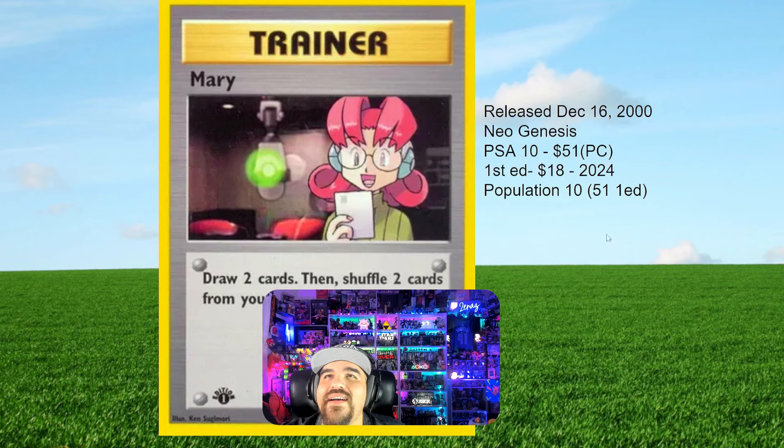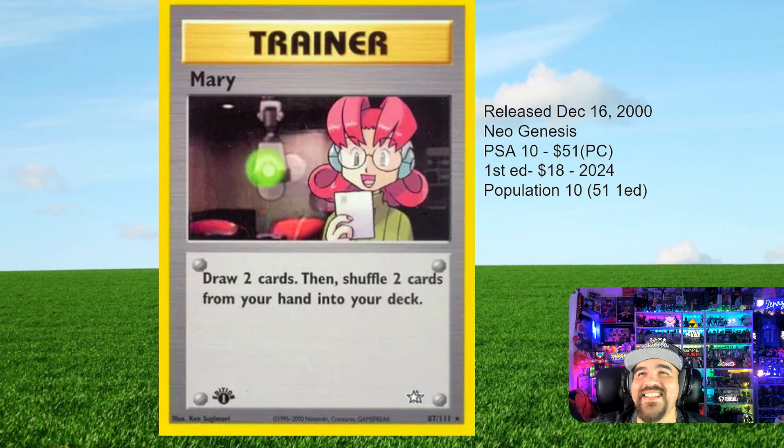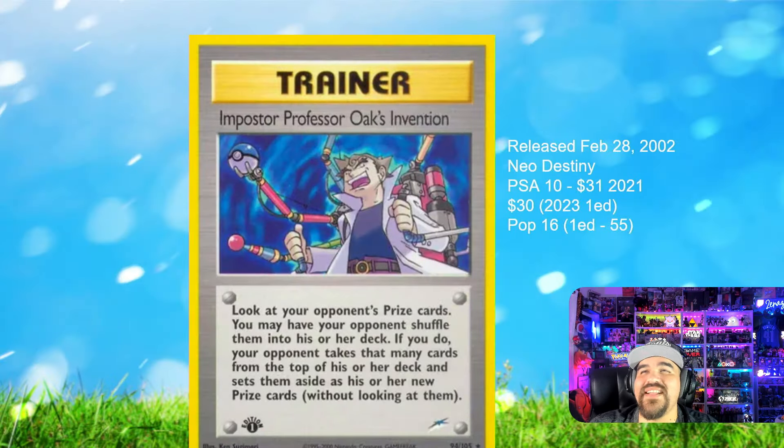We have Mary — this was a little tough, I'm not gonna lie. I had some struggles finding comps for these. Released December 16th, 2000 in Neo Genesis. In a PSA 10 normal, according to Price Charting, it's $51, but the first edition just sold about a week ago for $18. That may not be a mistake — the population for the regular PSA 10 is only 10, and for first edition PSA 10 there are 51 total, so it could be due to very low population.